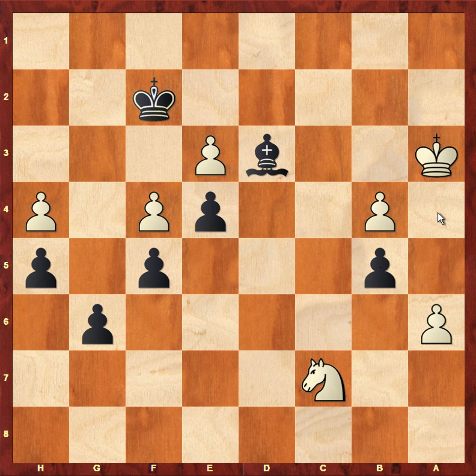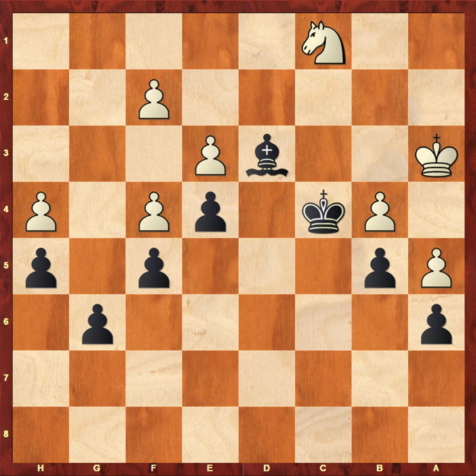If we go back to the position after king to a3 and count the moves: after bishop to f1 the knight will move, then black plays king there, king there, and king there — so it takes four moves for black to reach the pawn on f2. With the king c3 line it took one, two, three, four, five moves to reach the pawn on f2. So after accurate calculation, bishop f1 is just one tempo faster at winning the f2 pawn than king to c3.